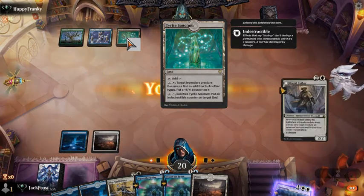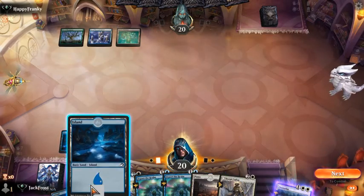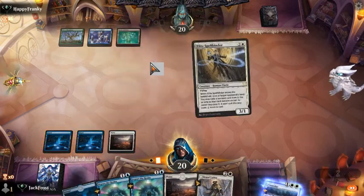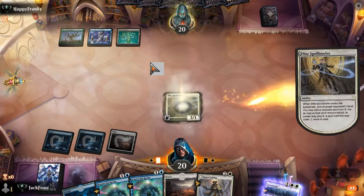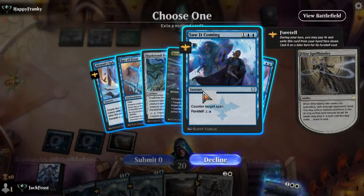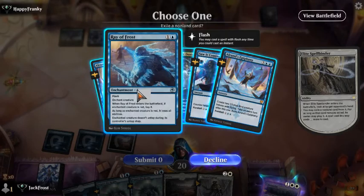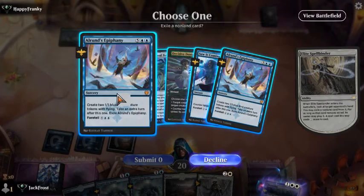Target creature becomes a god in addition to its other types and he puts a plus one, plus one counter on it. Put an indestructible counter on target god. That's pretty good. So we're going to do this and we'll play the Spellbinder, and hopefully we'll get to look at what's in his hand unless he has a counterspell. He has an Auron's Epiphany and several counterspells. Ray of Hope. This can be foretold. This can be foretold.